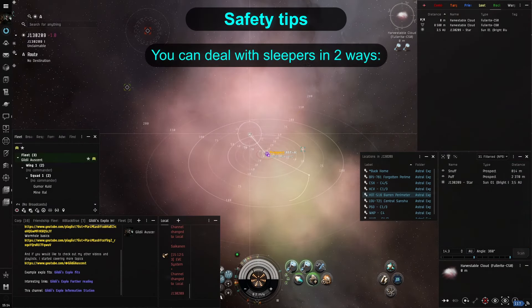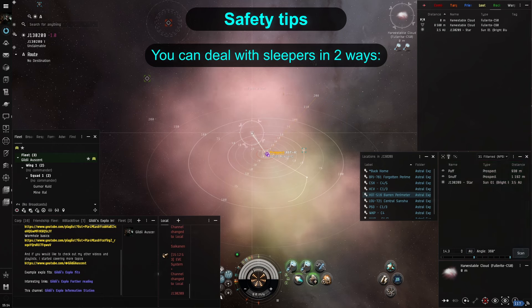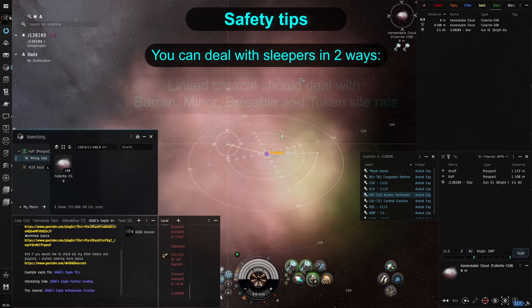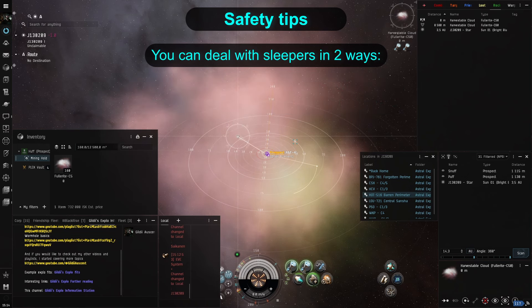Lastly, I mentioned ninja huffing. You can stay in the site, grab the gas in 20 minutes and warp off the moment sleepers arrive. There are two ways of dealing with them. One, you can ask a friend to clear them for you, or if you have some combat skills, try to do it yourself. I will leave a Caracal fitting in the video description that should be able to deal with Barren, Miner, Sizable, and Token Reservoir sites. Simply warp in at your missile optimal range and start blasting them. Collect the blue loot that drops from the sleepers, because you can sell it to NPC buy orders back in known space, and then get back and huff all the gas by yourself.